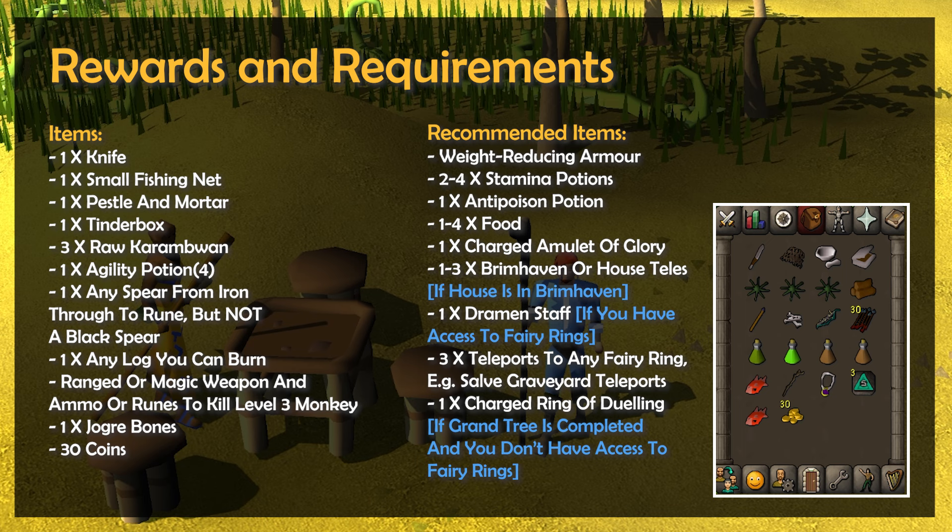When it comes to recommended items, you'll want weight-reducing armour and stamina potions to help with all the running around. Bring 2 stamina potions if you have access to fairy rings, and around 4 if you don't. You'll also want an anti-poison potion just in case you become poisoned while travelling, and a little bit of backup food for dealing with aggressive enemies and potentially failed agility obstacles.